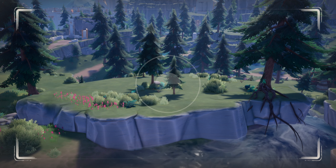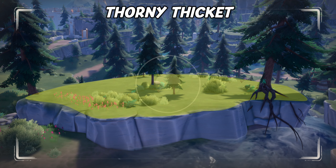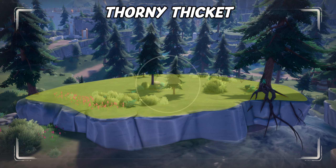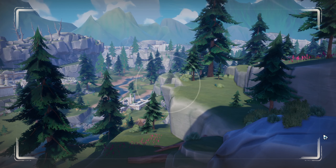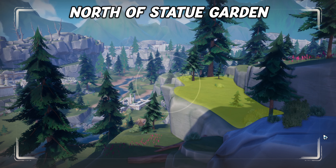Let's check out the thorny thicket one first. As you can see here, there is a small platform with a few trees. The key here is that Mujin can't escape from it. The same goes for this spot here, to the northwest of Statue Garden. It's even smaller and not as reliable as the first, but for solo hunters, both are worth checking out. There might be a few more areas like this around, but these are our favorite spots.